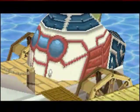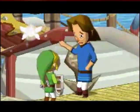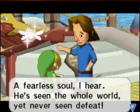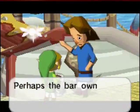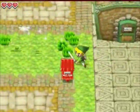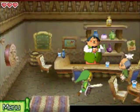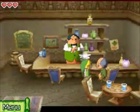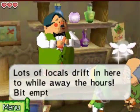We head to the port and can see Lineback's ship right here. We're told that Lineback likes to go into the milk bar, so we head in there. The old guy made it into the bar now, but he's got nothing important to say, so we talk to the bartender.